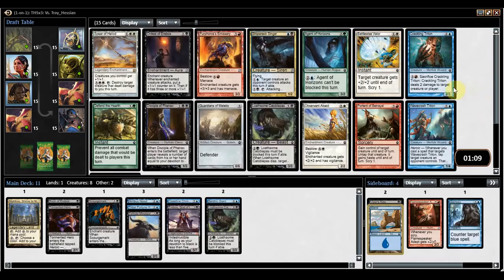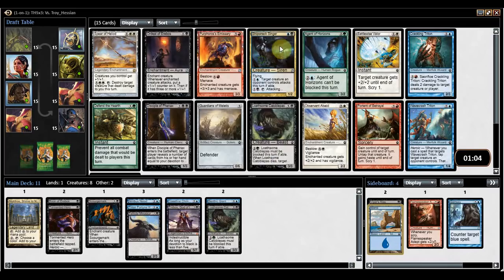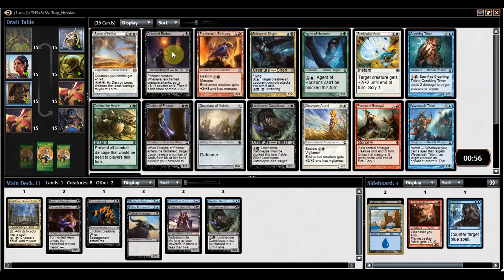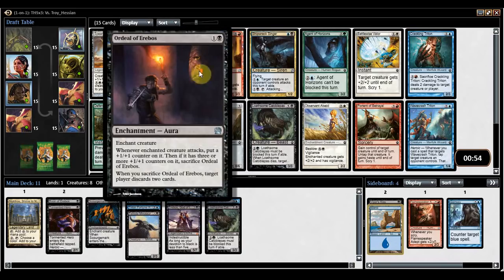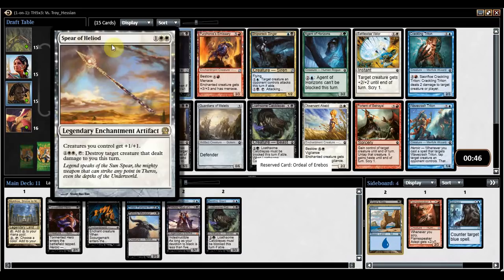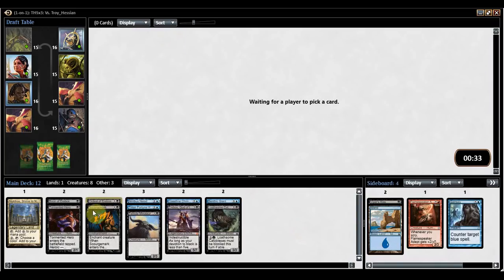Lots of good options here. The standout card for Blue-Black is Shipwreck Singer, but it's possible I'll get it if I'm the only Blue-Black player — it's not a card worth splashing. Ordeal of Erebos is probably one of the worst ordeals, but all the ordeals are fairly strong. You put it on a creature, whenever it attacks it gets a plus-one counter, and if it ever gets a third counter you sacrifice the ordeal and get some extra effect. You can really steal games with this. Spear of Heliod is also fantastic, but we're nowhere near white. I'm going to take the Ordeal.